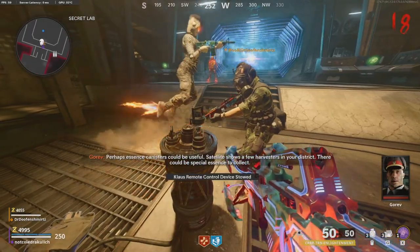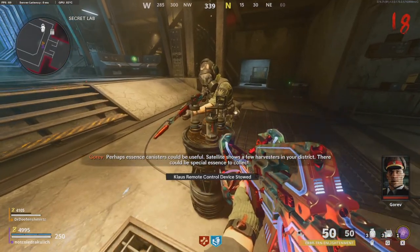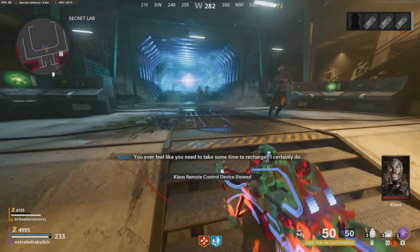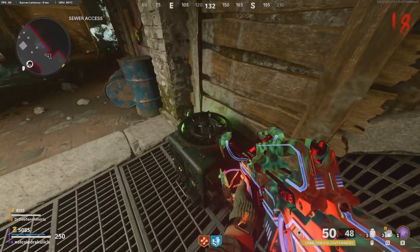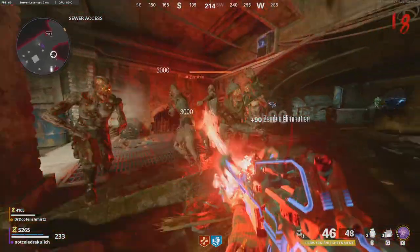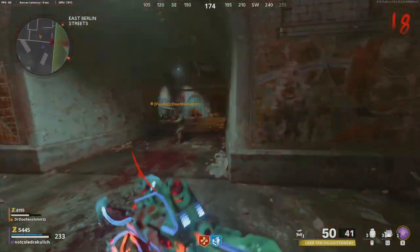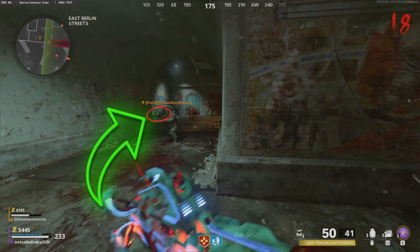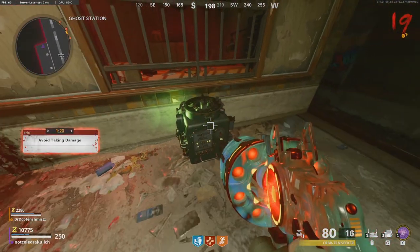Once you're inside the lab, there will be a lot of dialogue that has to play out, but once it ends, this little thing here is going to open up, there's going to be a barrier around it that will go down, and you have to grab the three canisters out of it to move forward. Once you have the canisters, go around the map and find three green generators to put the canisters inside of. In our game, the three were in the service access, here in the alleyway up on East Berlin streets, and right here against this wall in the ghost station.